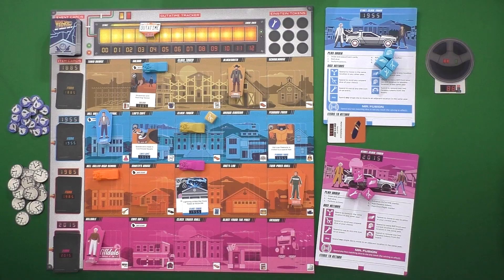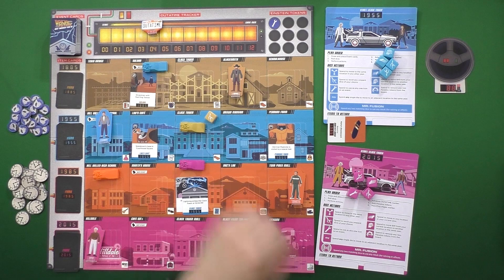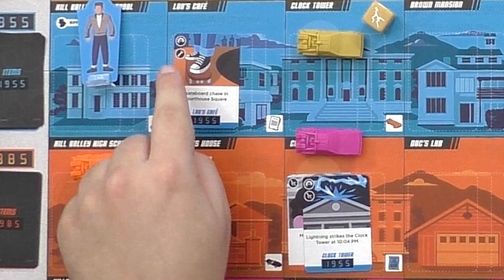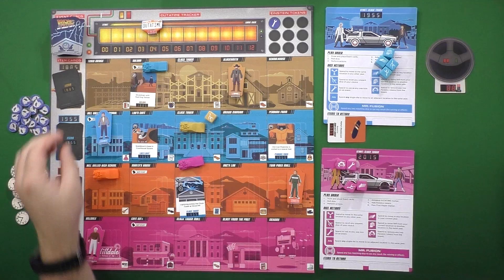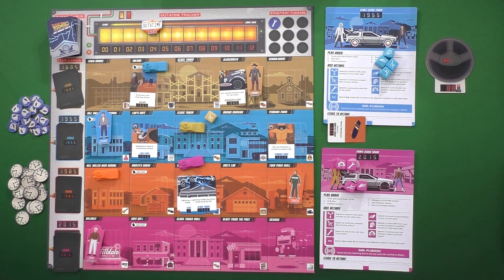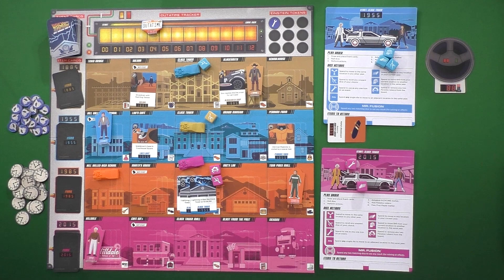The goal of this game is to find the items that are out of time and return them to the correct time period before the out-of-time tracker reaches the end. To do so you're going to have to clear events. Events will have symbols on them and you'll need to spend your dice for those symbols — for example, a wrench symbol requires a wrench, but a Doc Brown symbol can be filled with either a Doc Brown or a wrench, since a wrench acts as wild. Events come out at the start of each round and can pile up in the same space. If there are too many symbols, you may need help, and that's where rippling dice come in. On your turn you may choose to drop a die in your time zone, and any other player who's in that exact space or in the future of that space can use that die for events or a symbol.